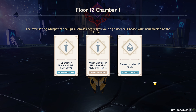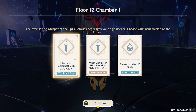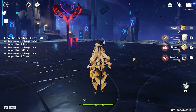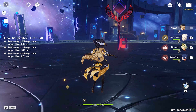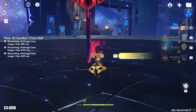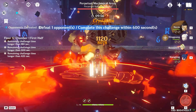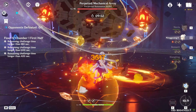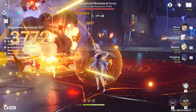Okay, so we have this team and I'll obviously be choosing this. Yesterday's trial I tried some other options. Shall we begin? Let's start with her ultimate, his ultimate, her ultimate, and then her ultimate — dealing around 56k damage.